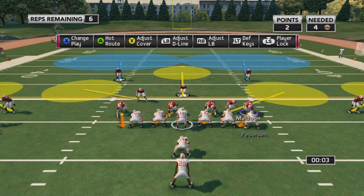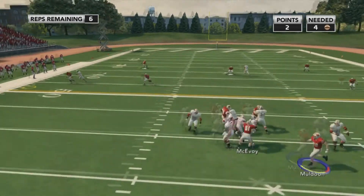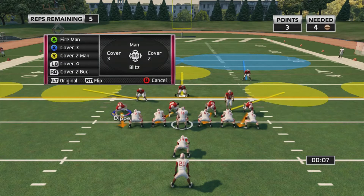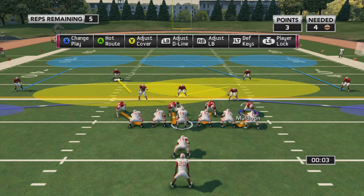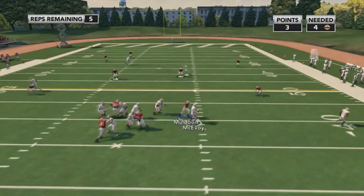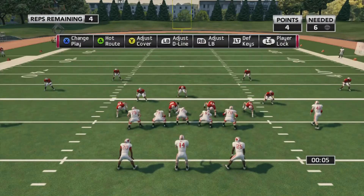It's not too difficult. It'll count down from eight seconds and you just have to be ready to jump the snap, because it'll help you get a sack which will end the rep — a lot easier than having to tackle a wide receiver or deflect a pass. I almost get screwed here because the quarterback fumbles and the offensive lineman picks it up and almost gets the first down.